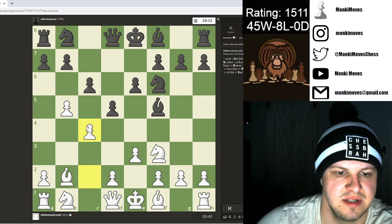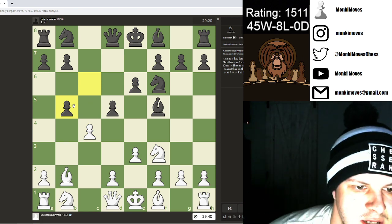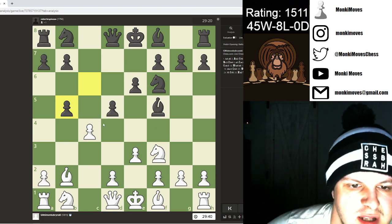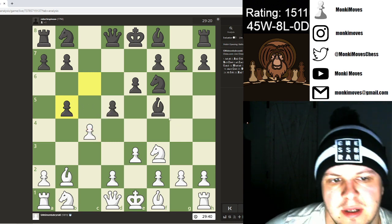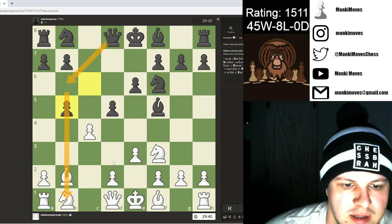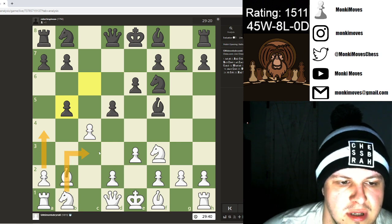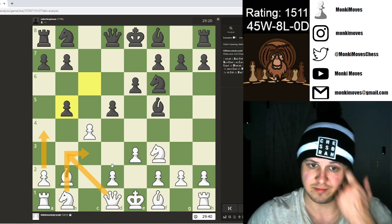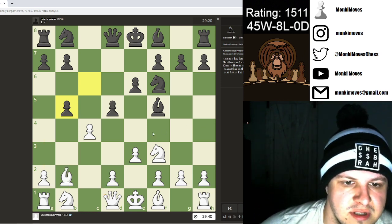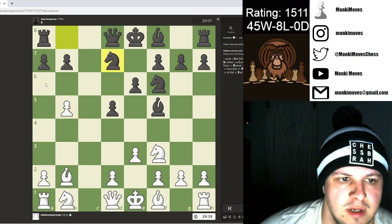I protect with c4, he captures, and I could capture one of two ways. If I go with the bishop, it threatens b5 — I don't like that too much because the queen could come in and get a really nice pin going. I can protect with a4, knight to c3, or get my queen to b3, but I don't want to put unnecessary stress on early for no reason. So I just capture the other way. Not to mention, if he ever contests with a6, I could go for that line which I enjoy.